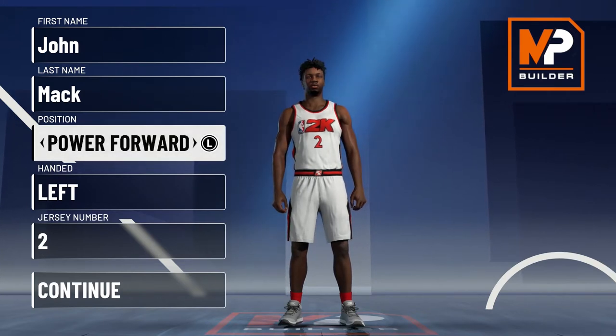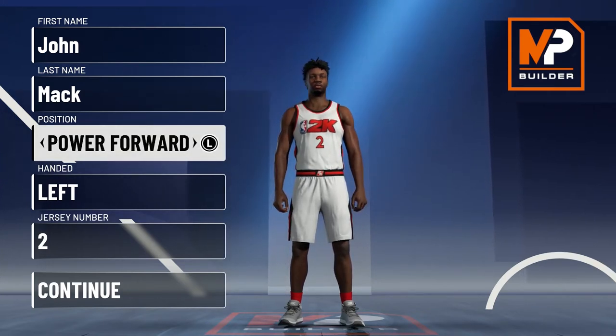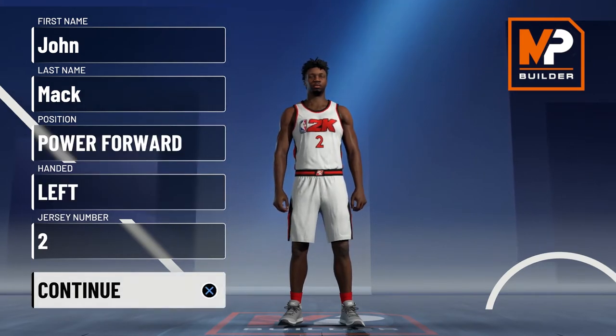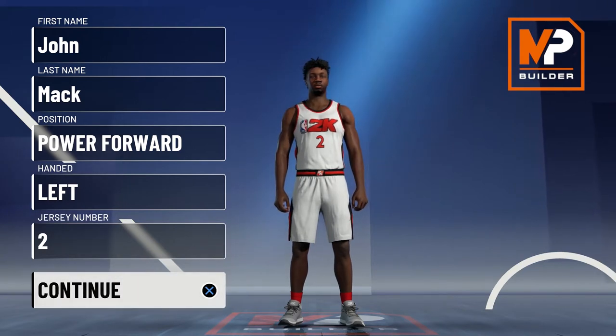What's going on everybody, this is Mac Roberts back again with another NBA 2K21 MyPlayer builder video. Today we're going to be taking a look at the best Moses Malone build. Moses Malone was a player back in the 80s, known as the Chairman of the Boards — a three-time MVP and Hall of Famer. He's going to be a monster on both ends of the court, a rebounding bully who'll get all the rebounds and contact dunk really well.